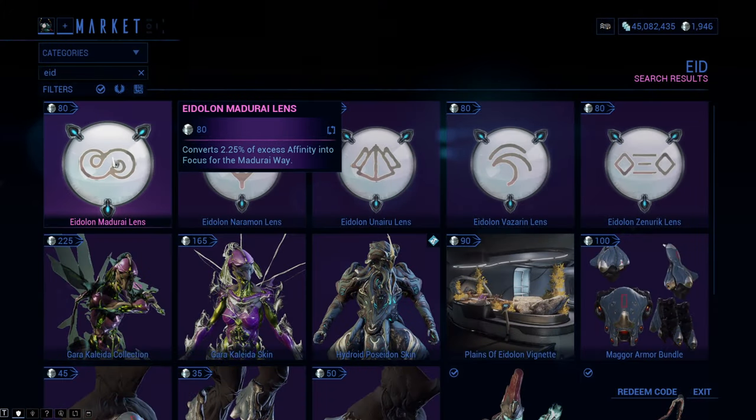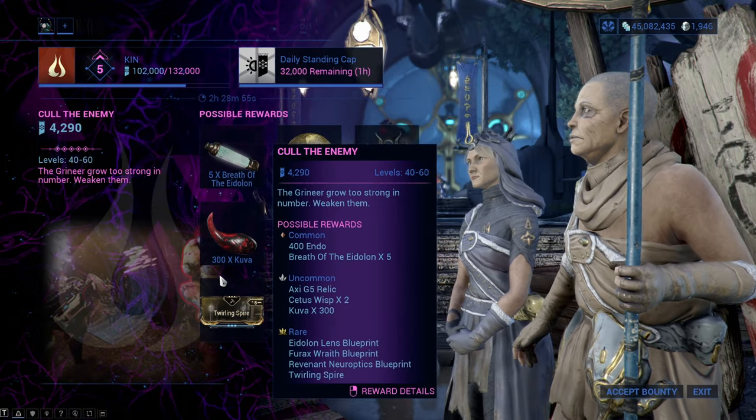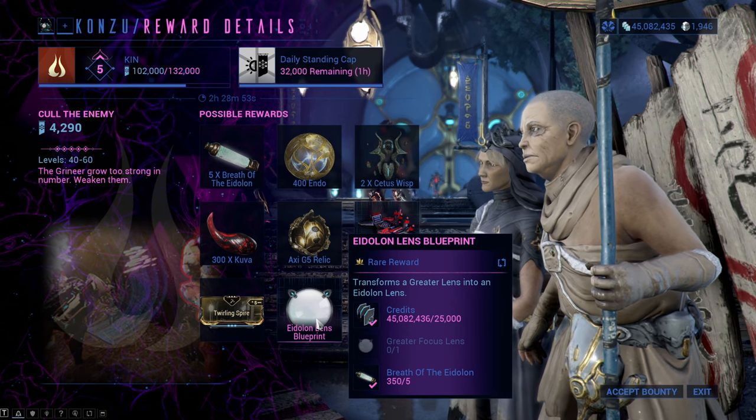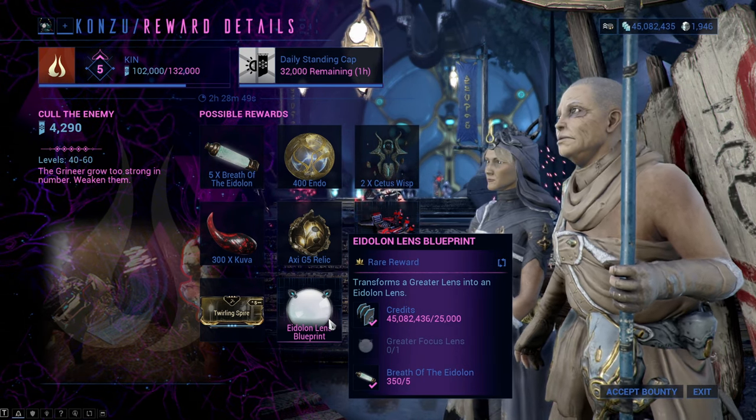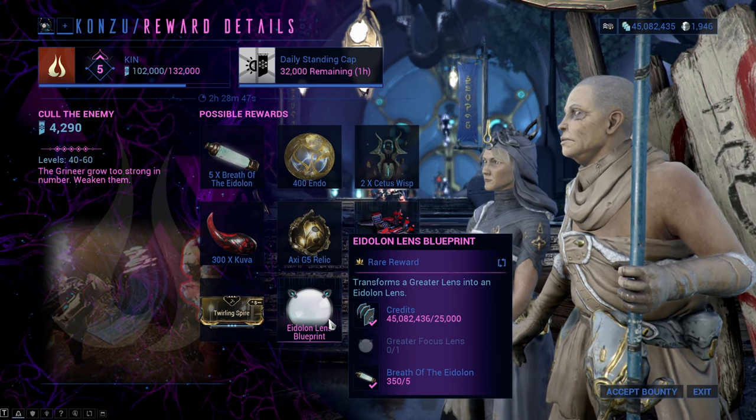Eidolon lenses convert 2.25% of affinity gained — an 80% increase compared to normal lenses. You can get the blueprint for the Eidolon lens at the tier 5 bounty on the Plains of Eidolon. The blueprint requires a greater lens of your desired school, so be sure to have one ready before you start crafting.